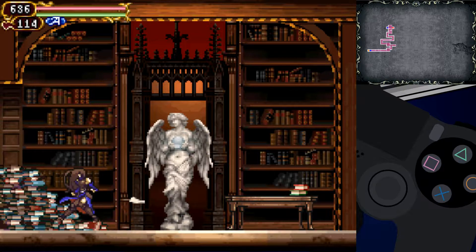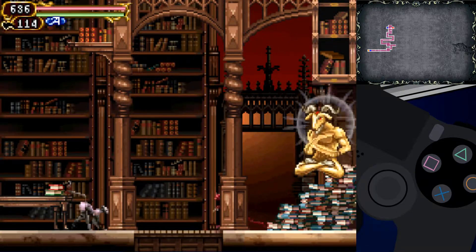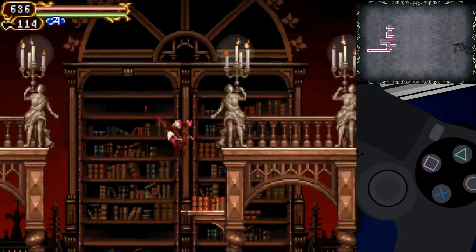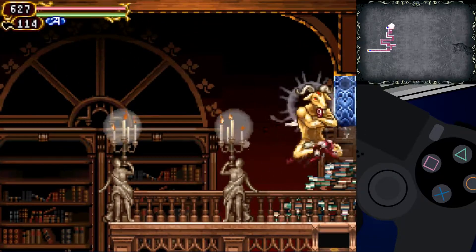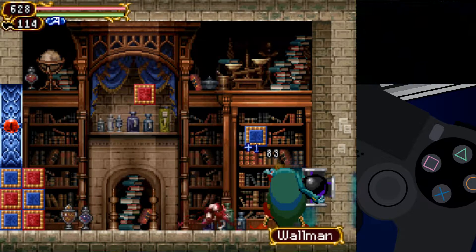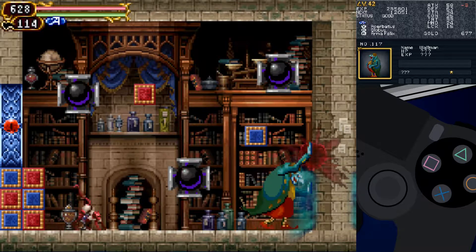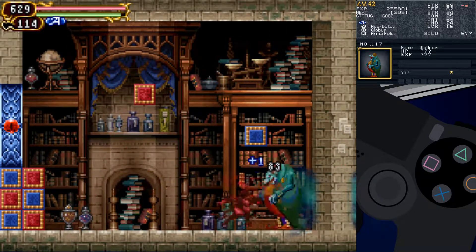We still got a few minutes, so we might as well try the little boss there. Just watch me say 'little boss' and it turns out to be Dracula or something. Open up! What is this? Wallman. There's a glyph — it's Bombleman?